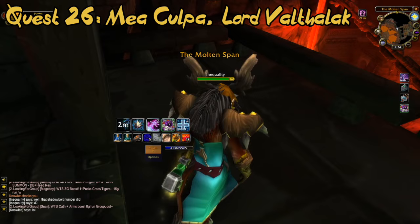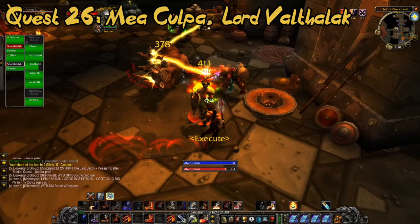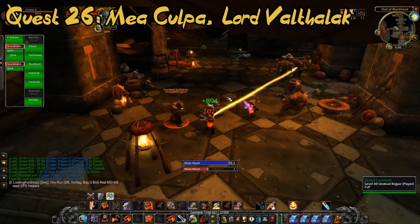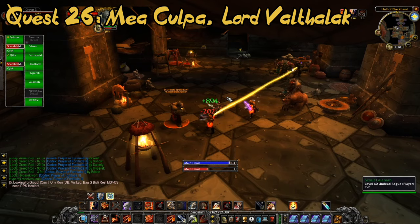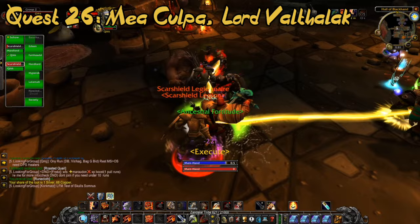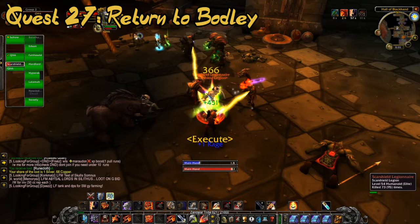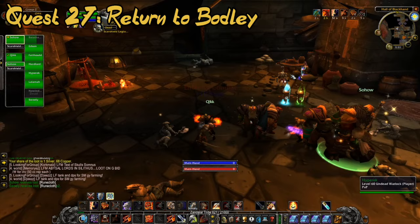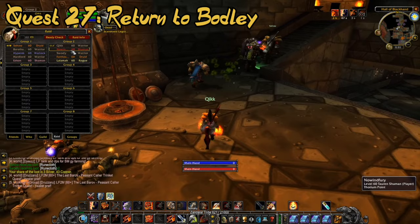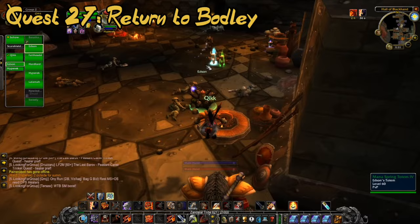You are now given the Bracer of Beckoning, which you will use to summon Lord Valthalak in UBRS — he is summoned inside the Beast's room. If you already cleared your way there for the previous quest, you will have an easy time getting there. Lord Valthalak can be a bit tricky, and I suggest looking up a guide for him. Once killed, the Spirit of Valthalak will spawn, where you turn in this quest. The Spirit will ask you to return to Bodley, who will reward you with the Bracer of Invocation. This item can summon any of the dungeon bosses mentioned: Grayhoof, Valthalak, Isalien, Sothos, Jarien, and Kormok — and the item is also permanent.